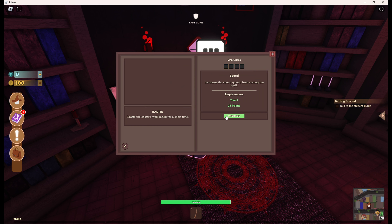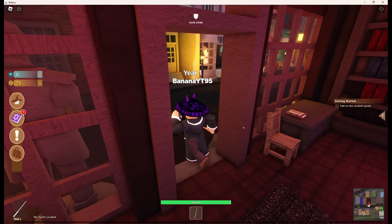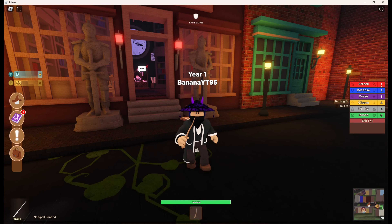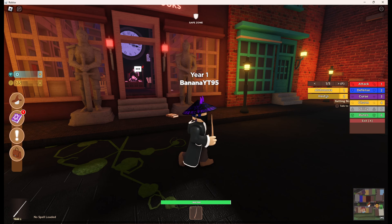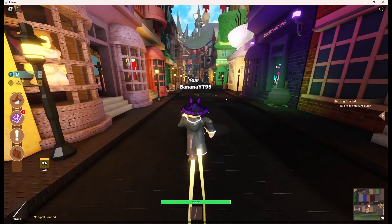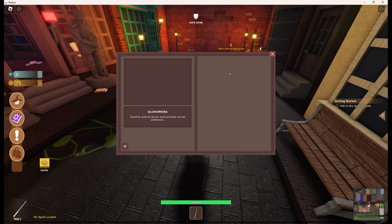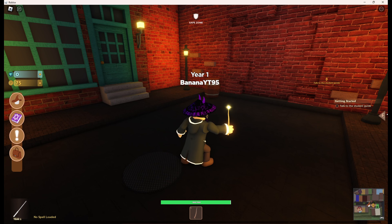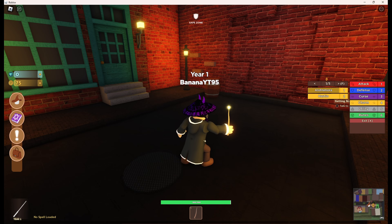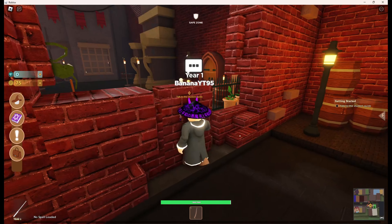It looks like you can actually upgrade spells - I guess you just practice them. So it tells us to open up our spell UI: utility, charm, curse, defense, and attack. The charm just heals, and this one speeds us up. You can see it has a cooldown.